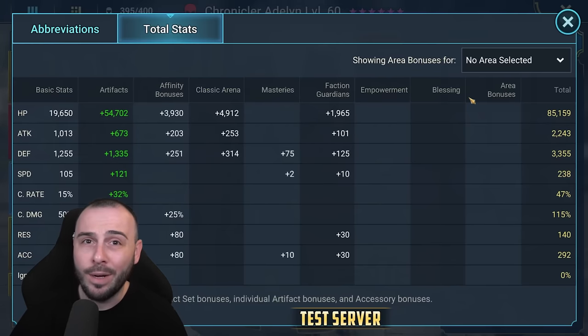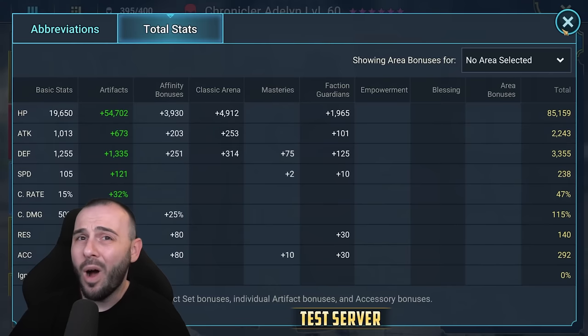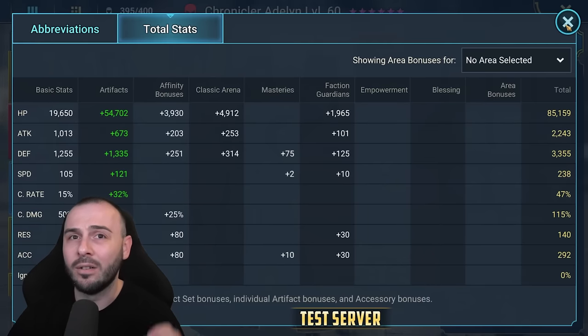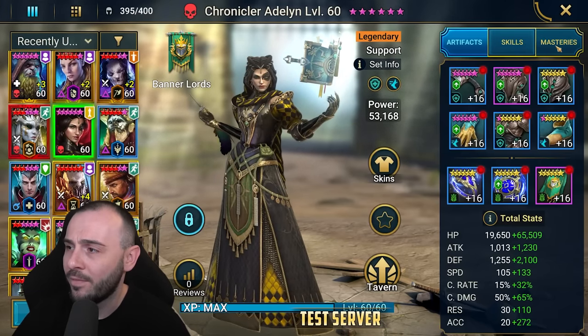I don't have crit rate or crit damage. She's not meant to be a damage dealer - she's meant to support the team, give us some healing, and put some debuffs on the enemies. So you do need accuracy for that. I have 292 accuracy, and of course if I can get more accuracy, that's actually going to be good. It really depends what stage I'm trying to defeat. If I cannot get a very high amount of accuracy, I can always use her aura, which is helpful.